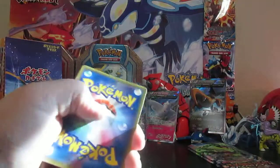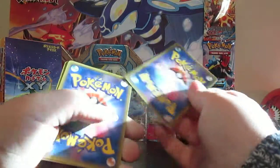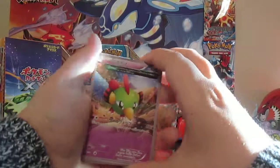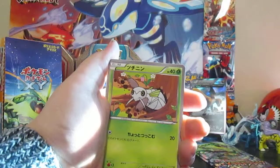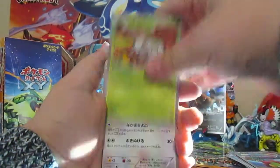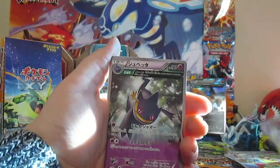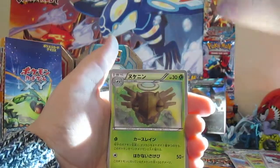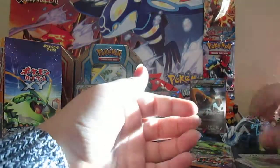There's that Natu — I only need one more of those coupon ones, and then I can send them in and get me a shiny Rayquaza. Imagine if I pulled more than three — that'd be cool. Ninkada, Skarmory — that's a cool art. An Ancient Trait Beedrill — that is cool. And a Shedinja. That Beedrill is pretty cool.